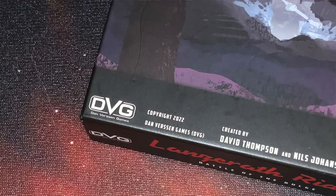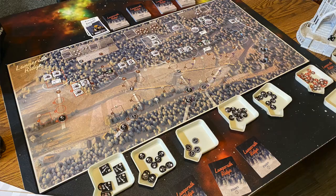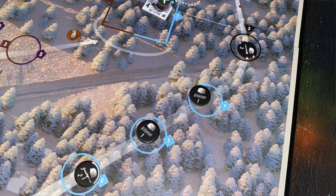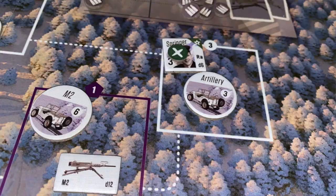Lanzareth Ridge from DVG is a solitaire war game in which the player takes on the role of a handful of American defenders on the first day of the Battle of the Bulge as they attempt to hold back the tide of over 500 German paratroopers. The game board is a map of the area with various spaces for the Americans holding their positions, as well as the German tracks advancing toward them. There are also positions for German MG units and American auxiliary and support units.